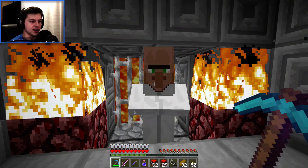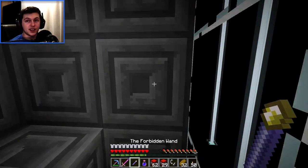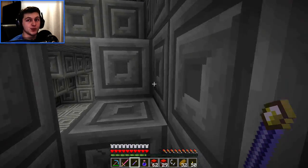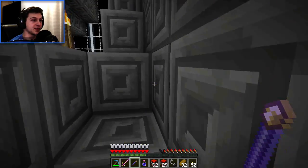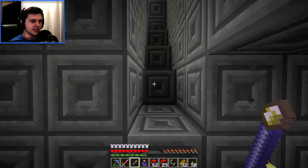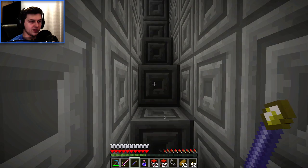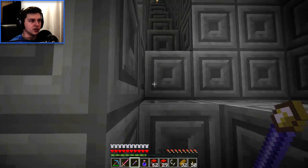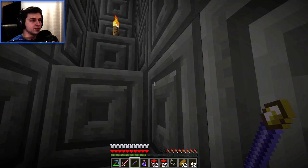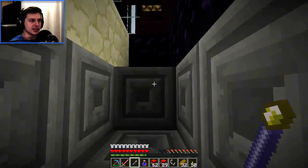We've got a couple minutes left, so we might as well enjoy our spoils of war and go whack some things with our new toys. I'm going to go hit some mobs with the Forbidden Wand and see what it does — it's Knockback level 41 and Fire Aspect level 41, so it's probably a one-hit kill. We're going to test it out on the diamond zombies.